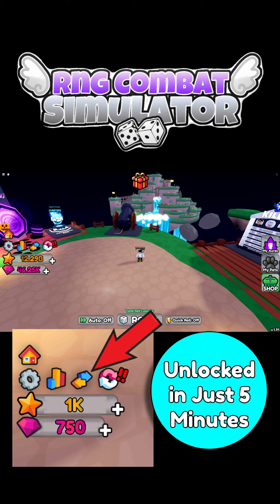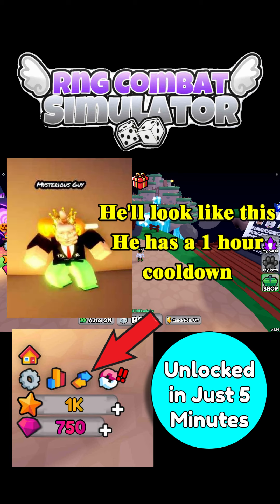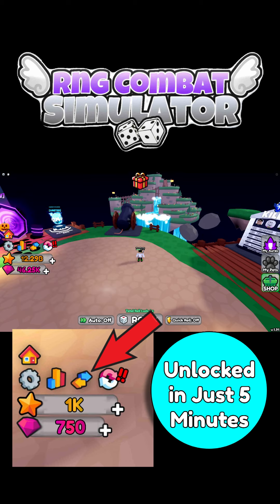The waterfall will have a guy called the mysterious guy. He comes back every hour and he basically gives you 1000 stars, which depends on what pets you have equipped, along with 750 gems.